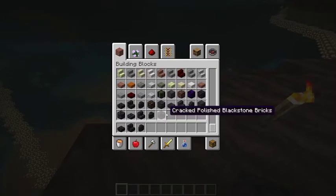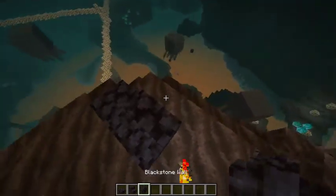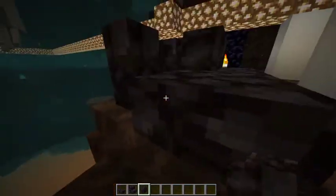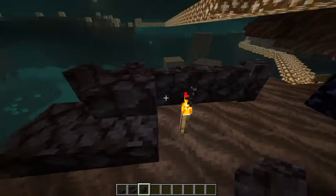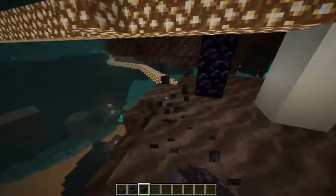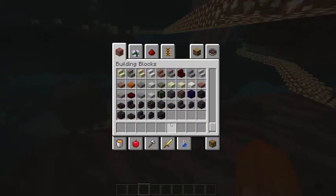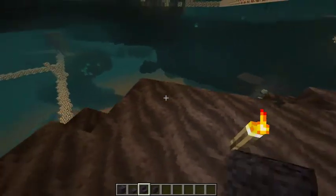Oh, there's polished versions too. So there's the slab, there's the stairs, and then there's that. There's some stuff there that looks pretty much the same as a normal block, of course. But then there's polished. So you can just go to these and then there's cracked polished.